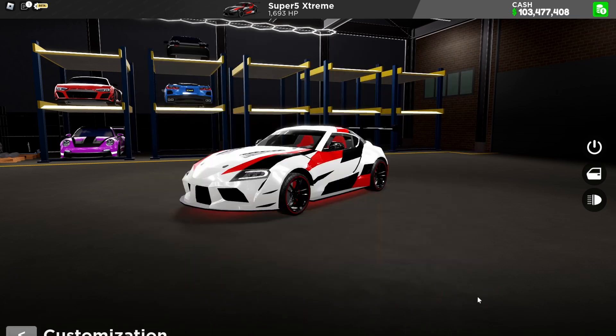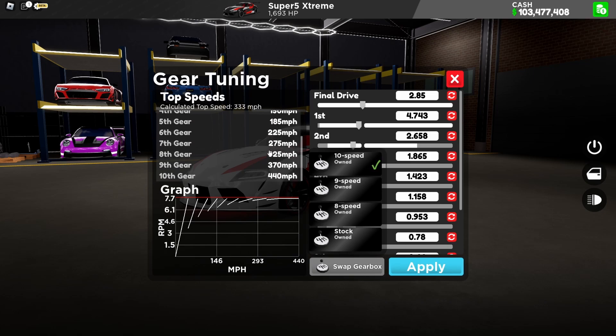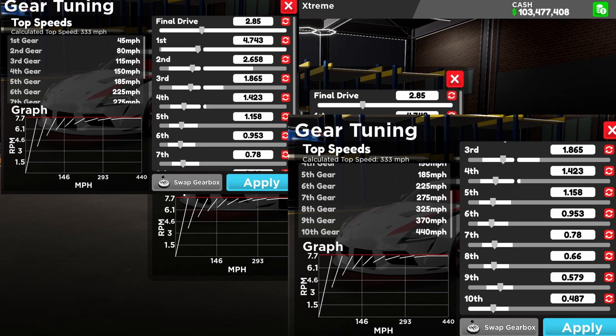Let me go to the gearbox. For the swipe gearbox, I recommend you guys use 10 speed because it can actually hit 440 miles per hour or over, though it would decrease by a little. This thing is actually freaking phenomenal. I'll screenshot this and put it on screen so you guys can copy the setup. Let me apply this and let's drive this thing.